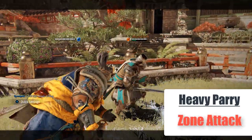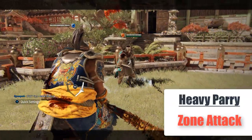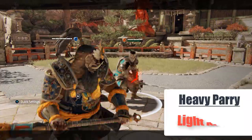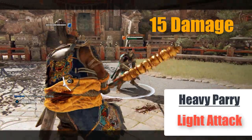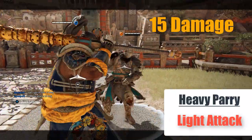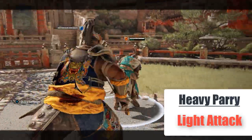Now for the maximum punishes. A heavy parry grants you a zone attack for 20 damage. This can be followed up with a headbutt, which unfortunately can be dodged now. Alternatively, you can just do a light attack, which costs less stamina and deals 15 damage — the direction doesn't matter, it's always 15. Remember that the headbutt is not guaranteed.